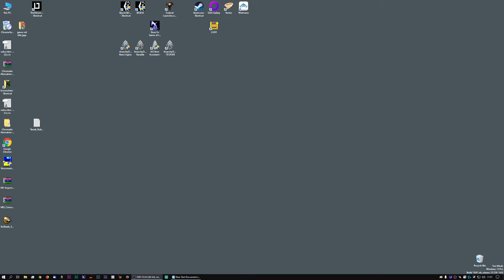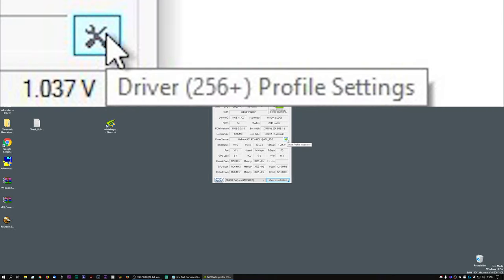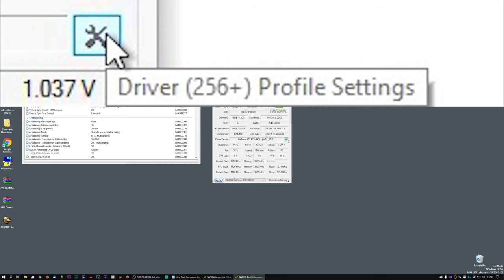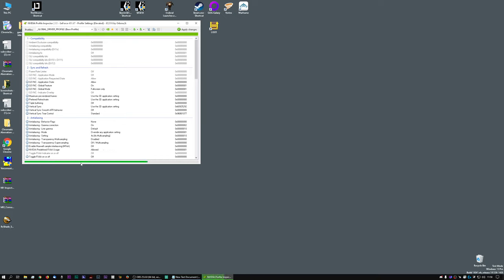Now we've got those two, we need to use NVIDIA Inspector. If I start the program it tells you various information about your graphics card, but we are more interested in this button here which says 'Show Profile Inspector'. It opens this window — you can close the first one. It scans through all the drivers it finds for NVIDIA. Previously in the old video we used the closest match to the new engine which was The Secret World, but this time having tried literally hundreds of different profiles we're going to be using a different one. If you search for Unigine, there we go — we want Unigine Valley Demo right at the bottom.